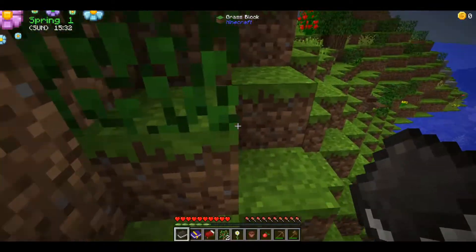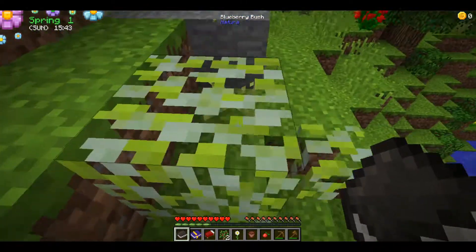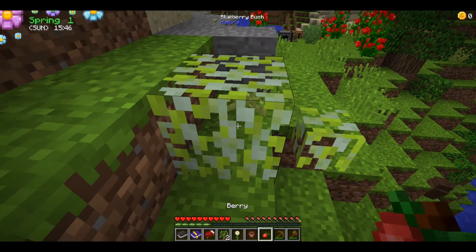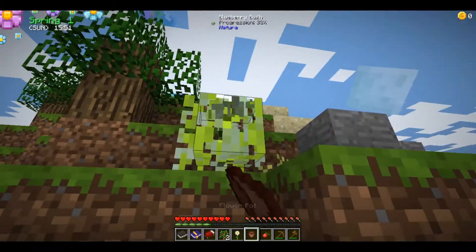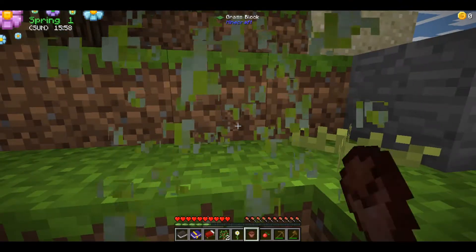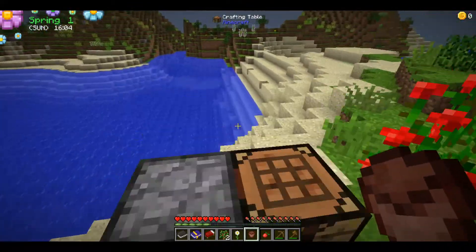Yes, those are vanilla — it says what mod they're part of and it just says Minecraft. These say Forestry, these say Minecraft. Is this a bush? It's a blueberry bush — 'tartan blue, found in temperate areas.' I'll take those — might be able to do something with them.